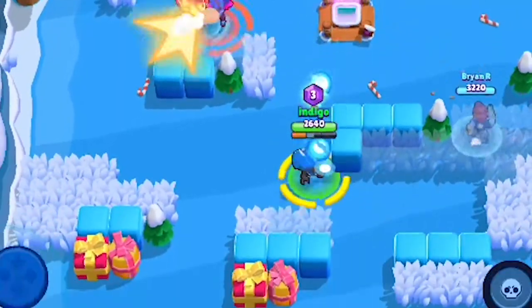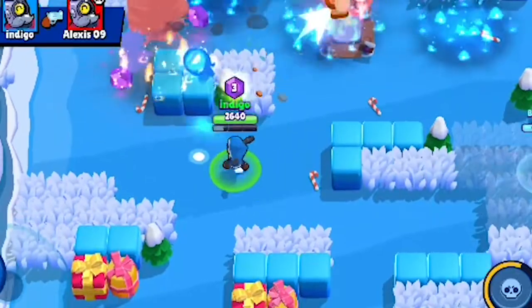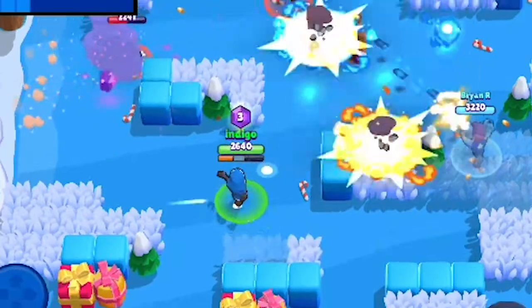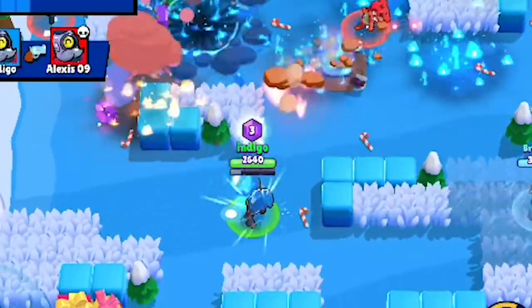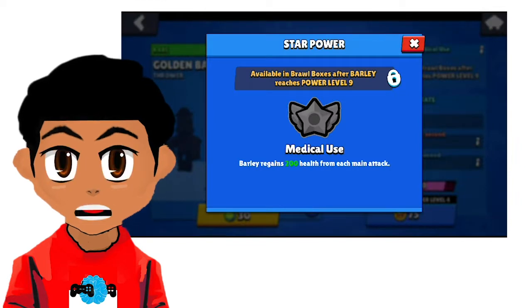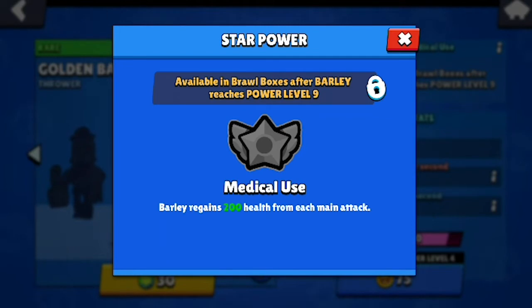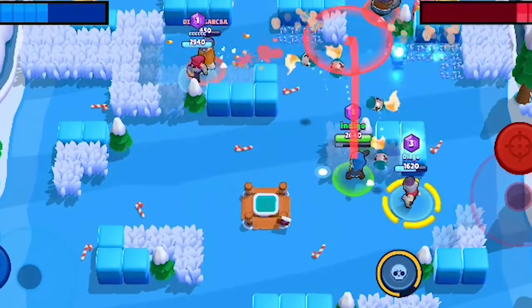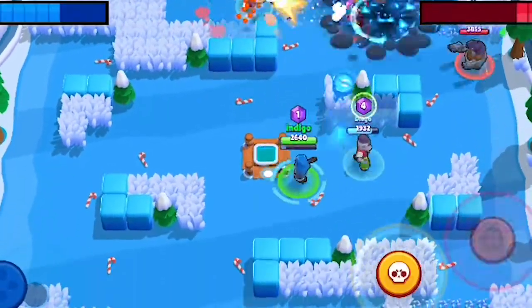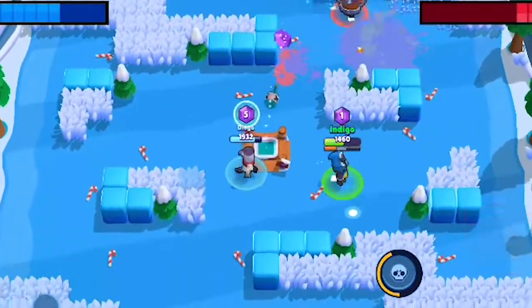Combining Barley's super with another teammate's super can cause a lot of devastation on the field, and with the ability to hide behind cover and use this move, it could easily get a ton of free kills. Barley's star power is Medical Use, which allows him to regain 200 hit points for every main attack. This further increases Barley's offensive powers, allowing him to be better in mid to close range battles in addition to long range.